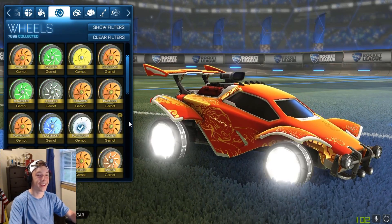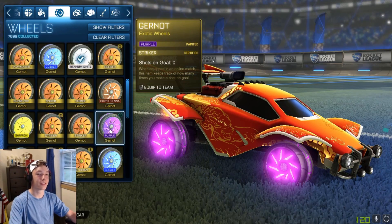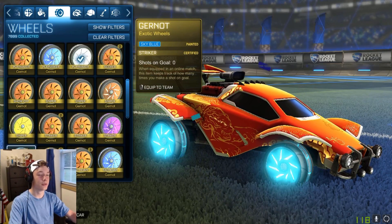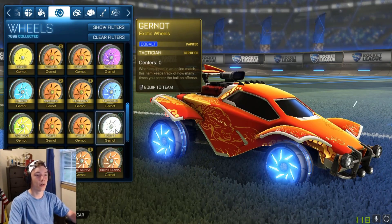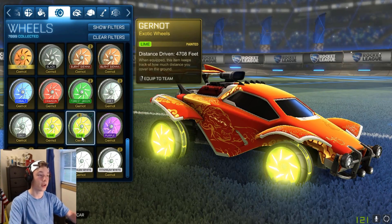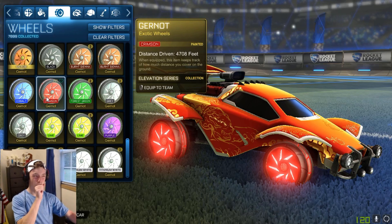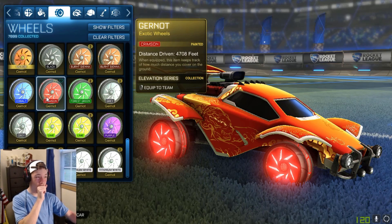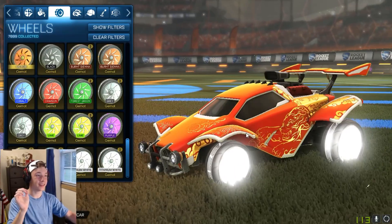Oh my gosh. Purple — ooh, another sick one. Sky blue — ooh, spicy. That's nice. Cobalt. Titanium white. Lime — okay, that's another bright one. That's sick. Crimson — ooh. Bro, but titanium white though. That is insane. And that's not all.